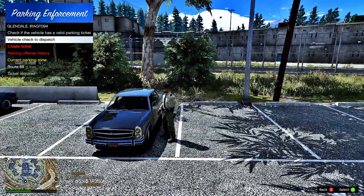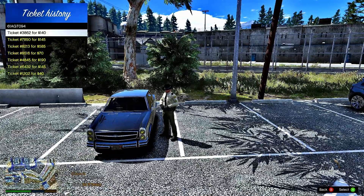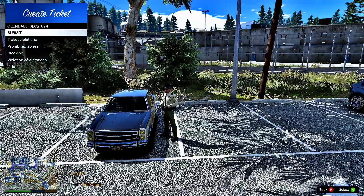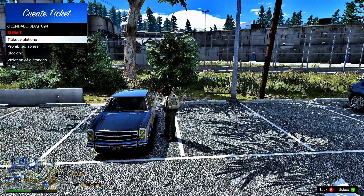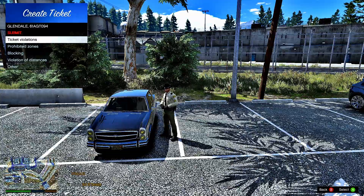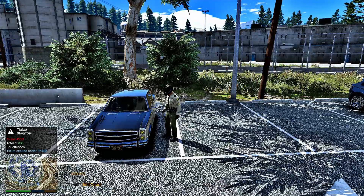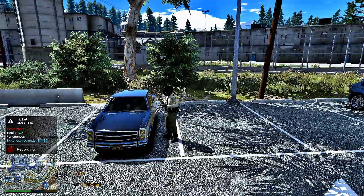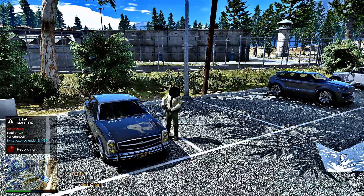This car has no ticket, so let's create a ticket. Ticket violation — ticket expired — and we are going to submit it. He's going to pull out his ticket book and start writing a ticket. Look at that — how cool is that? He's looking at the VIN number and everything, then he's all done and puts his book away.